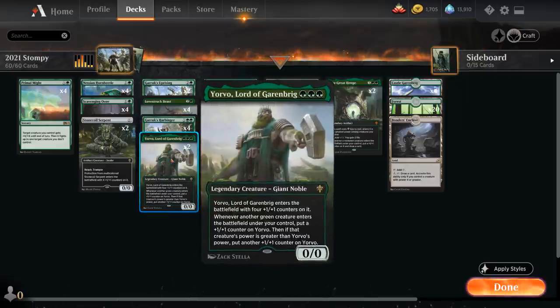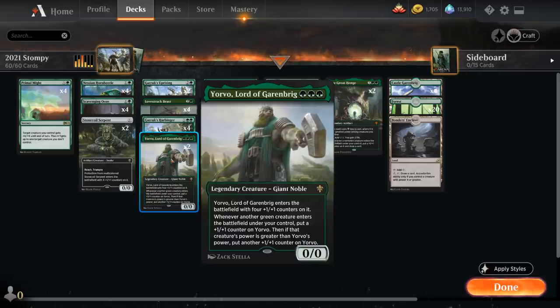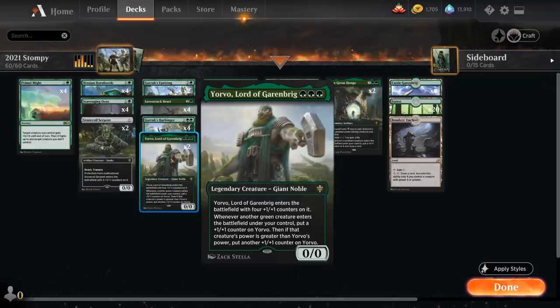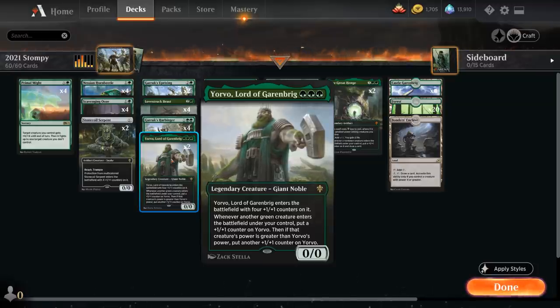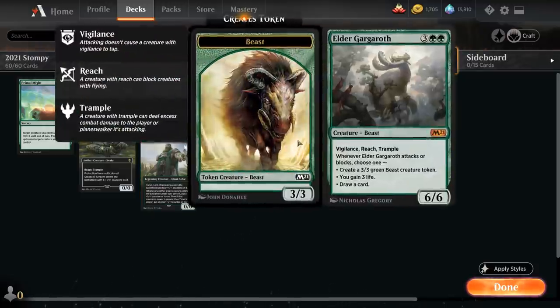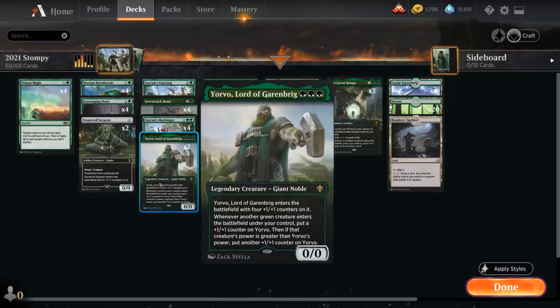We also have two copies of Yorvo, Lord of Garenbrig, a three-mana 4/4 essentially — a 0/0 that enters with four +1/+1 counters. Whenever another green creature enters the battlefield under our control, we put a +1/+1 counter on Yorvo, and if that creature's power is still greater than Yorvo's power, we put another +1/+1 counter on Yorvo. We do have two copies of Elder Gargaroth which can potentially help put an extra counter on Yorvo.